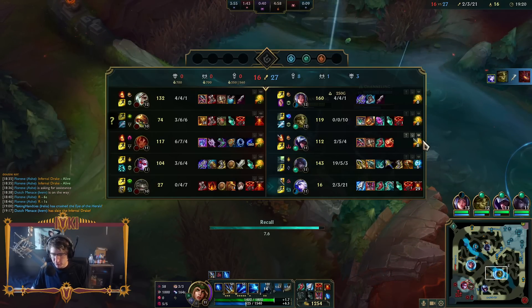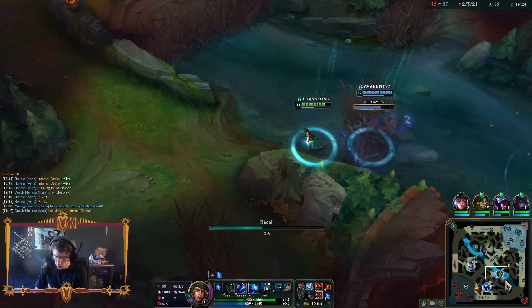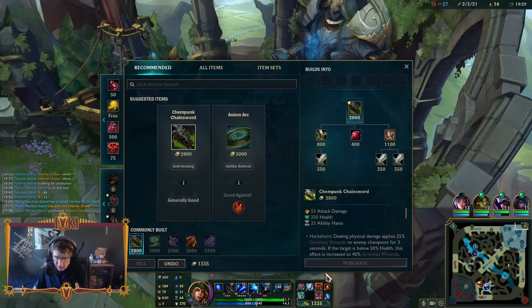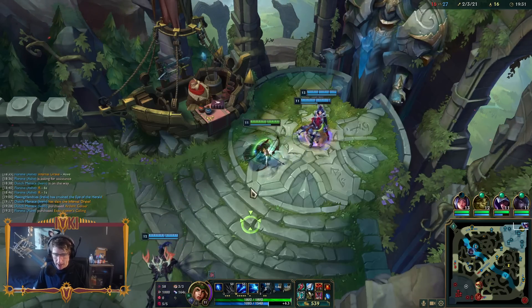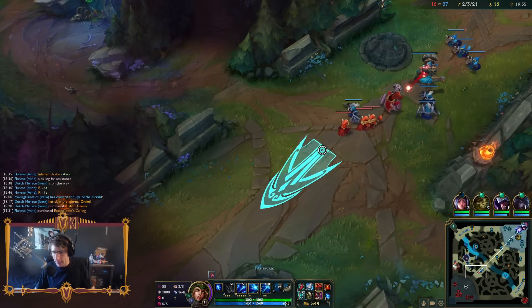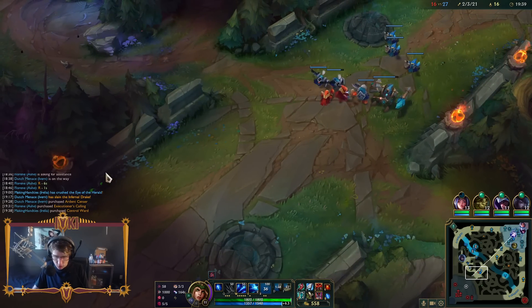I just used my ultimate for fun. I'm going to back and it's going to be up again. If it lands, that's the thing - you can just fish with it. There are entire team comps that you can just sit back, wait for Ashe to hit a random arrow, kill that person, and win the game off of it. I guess we'll just shoot at mid again and deal a casual 800 damage.